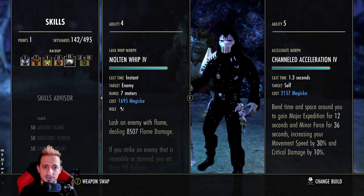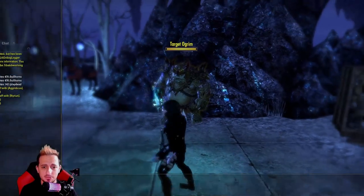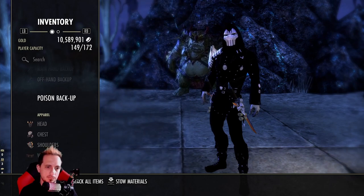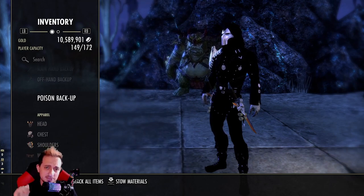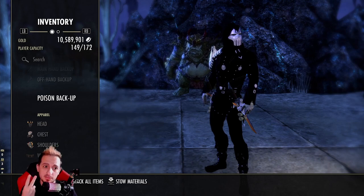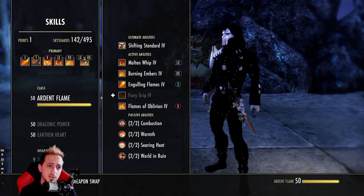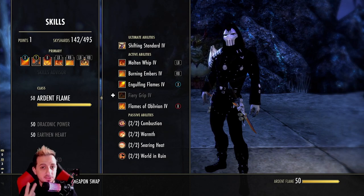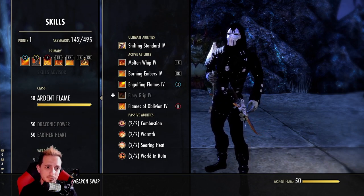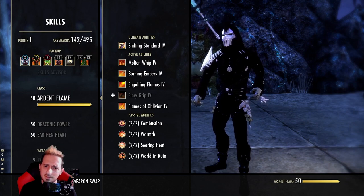Let me explain how snow treaders and major expedition cancel out iron blood's snare. Iron blood slows you by 50%. With snow treaders, you won't get slowed any more than that. Major expedition boosts your movement speed by 30%, so now you're only slow by 20%. As a DK, when you hit people with your flame attacks you snare them by 20%, so that's 50% movement in your favor versus 50% against you. Essentially everything cancels out and you're just unsnare-able, and you can keep up with people pretty easily.